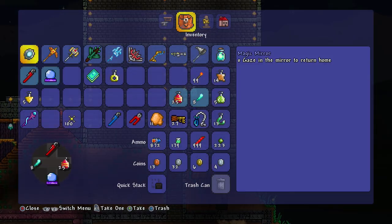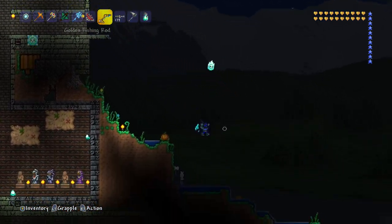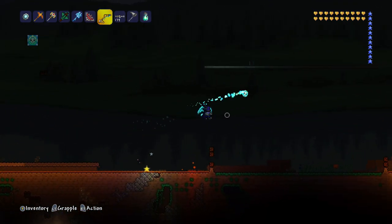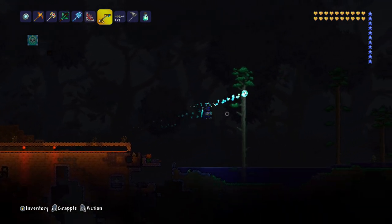Well, sort of, not totally. But what bait do we have on us? That should be very, very good. The apprentice bait is decent. So we're going to fly over to the ocean biome and hopefully over there we'll be able to go catch the rainbow fish.